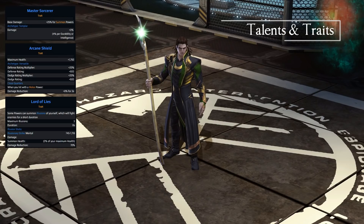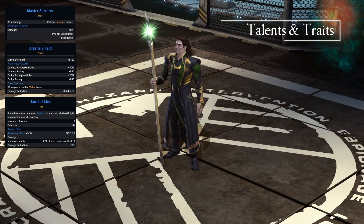Looking at his resources, he still uses spirit as his primary resource, but he has almost a secondary resource called Lord of Lies. Certain powers can summon illusions of yourself which fight enemies for a short duration. The default number of illusions is 3, but through talents you can bump this up to 5. They stick around for 8 seconds, do damage, and are pretty great at tanking for you as well.